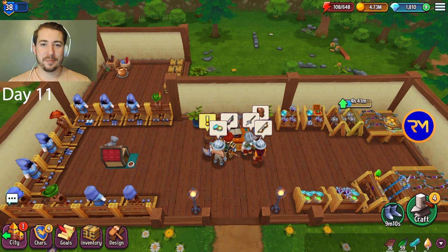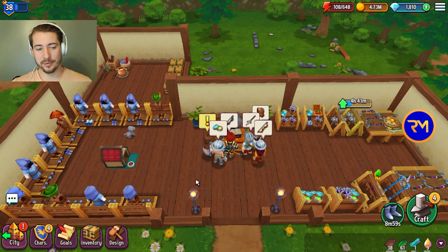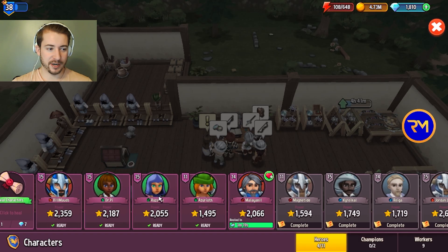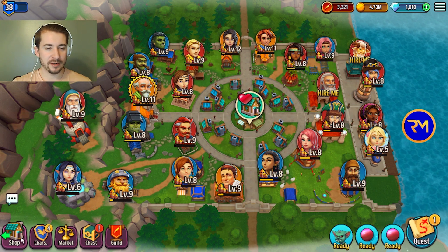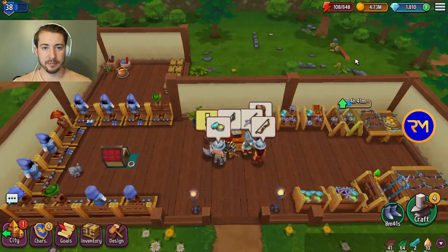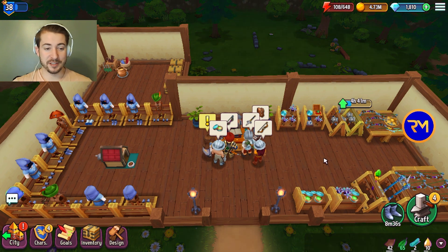Hey everyone, welcome to episode 3 of the Shop Titans Iron Man series. The last couple levels have been really interesting — lots of stuff going on. I said at the end of last episode that I was going to save gold until level 40, but we caved and ended up getting two new heroes on stream, so they're actually level 11 now. We also got our fourth questing slot, and spent close to 6 million gold to unlock all of those. Making gold has been a lot faster now that we've been crafting some tier fives.